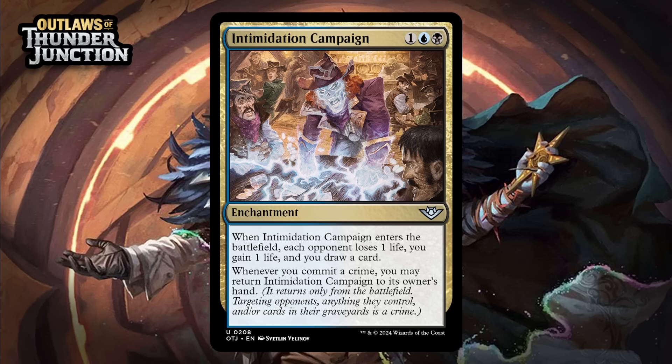Next up, it's Intimidation Campaign, which for one generic, a blue, and a black, is an uncommon enchantment. When it enters the battlefield, each opponent loses one life, you gain one life, and you draw a card. Whenever you commit a crime, you may return Intimidation Campaign to its owner's hand. This reminds me of Disinformation Campaign, which was a really fun card in Guilds of Ravnica. It's probably not quite as good — Disinformation Campaign made your opponent discard instead of the life drain effect — but this does seem like it has some serious potential to be a value engine. Having to cast it over and over again is a little clunky, but the life drain helps offset the fact that you probably aren't adding to the board. I would really love for this card to be incredible in this format, but given how fast formats have been lately, I think I need to temper my expectations. It has potential, but not adding to the board is enough of a problem. I'm going to start this at a C+.